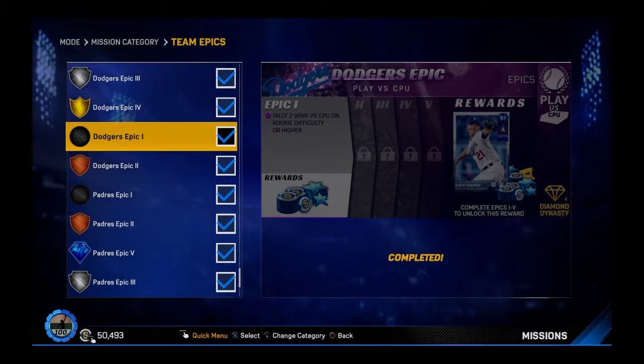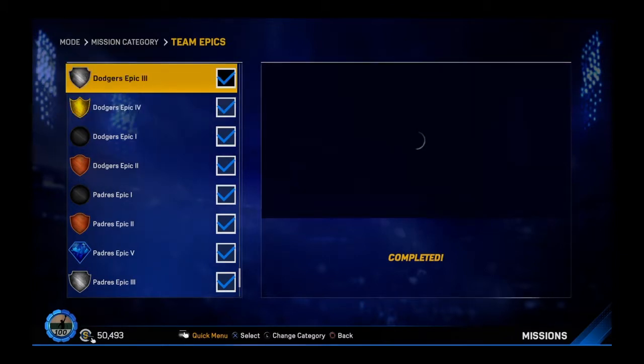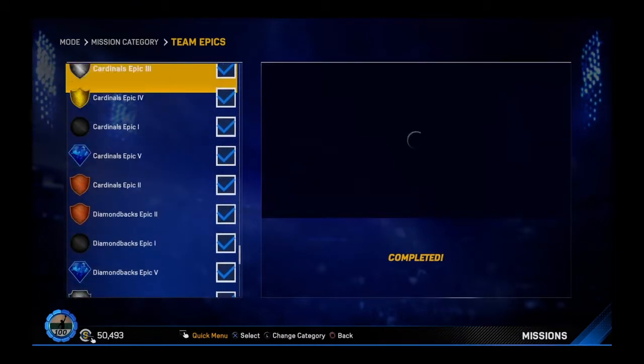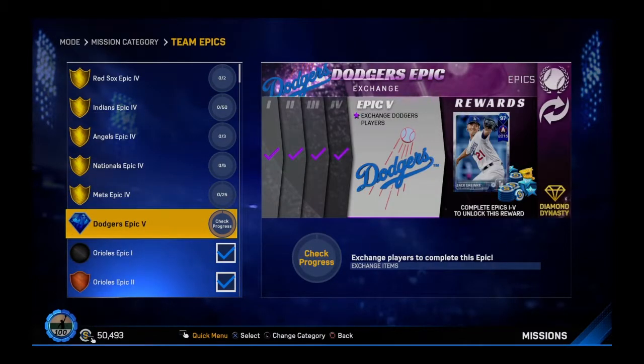Dodgers Team Epic Part 1: you needed two wins versus Rookie Difficulty Computer. Then with half the collection, you get this Eric Keros hardware flashback — you needed to tally four runs scored with that card. Easy enough, you just put them on base and switch them in. Dodgers Epic Part 3: you need to get three wins versus the computer on Veteran Difficulty or higher. Then completing the collection, you get this beautiful all-star flashback Jackie Robinson. You need to tally 30 hits with that player, and that was very easy. That is a stellar card — that 94 overall all-star Jackie Robinson is a beast. I almost prefer it, for some reason, over his 99 overall, because I was hitting home runs and all sorts of stuff.